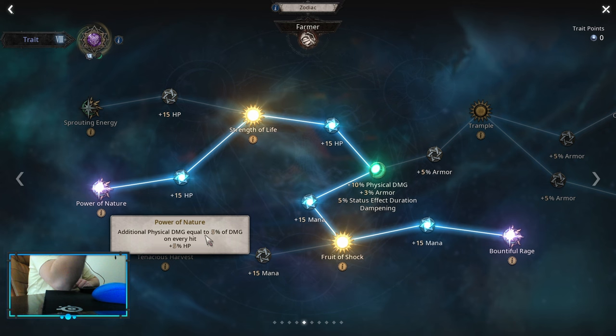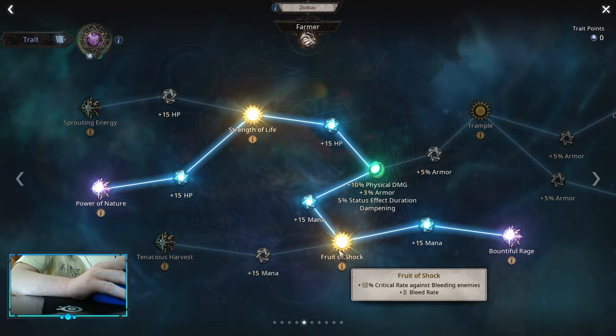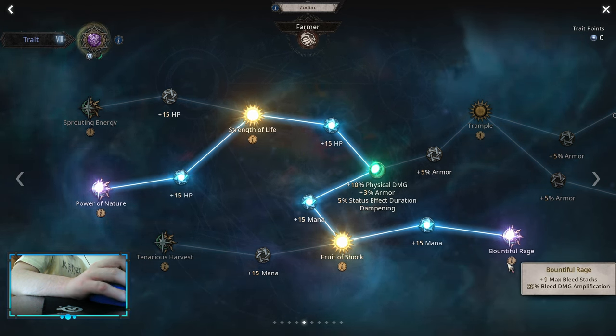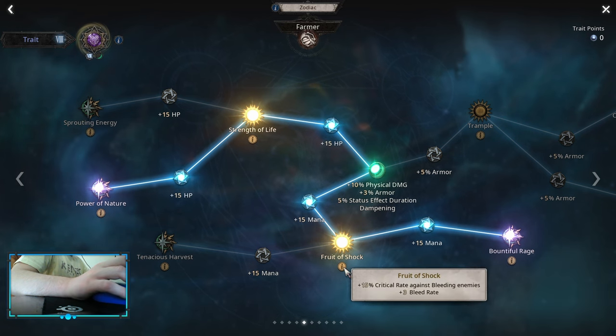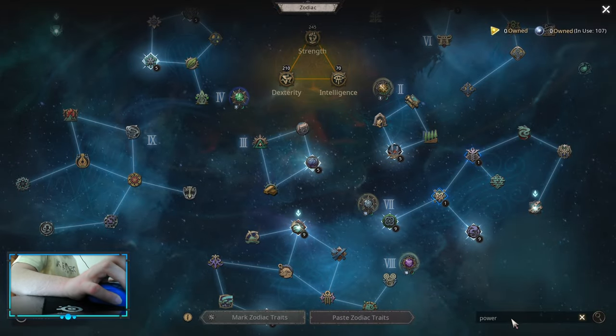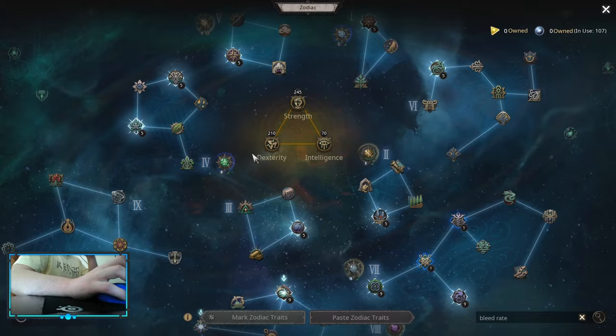However, this is not enough. I have my physical damage, but I also need some way to get bleed rate or DOT rate. That is solved by Fruit of Shock, which gives plus three bleed rate. You can also pick up Bountiful Rage.